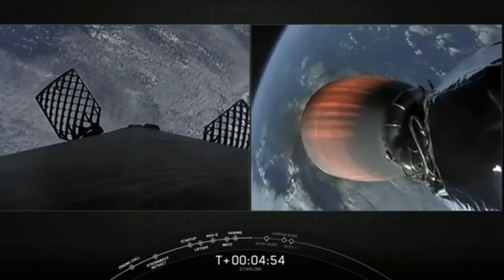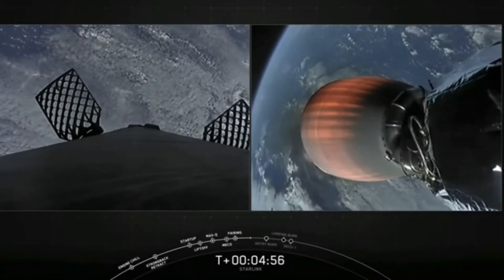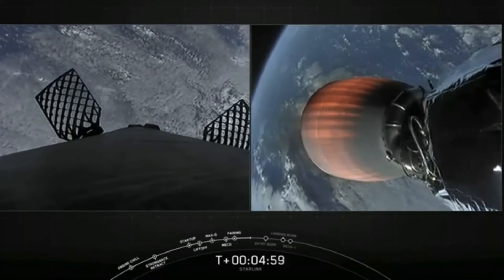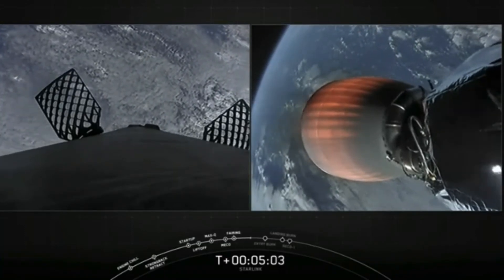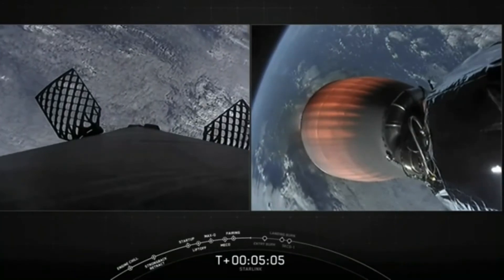You can also see that our hypersonic grid fins have deployed on the first stage. Those are the honeycomb-like structures that you see on screen. The vehicle is on a nominal trajectory. They help to guide and steer the first stage back during descent.